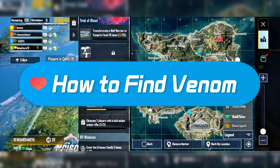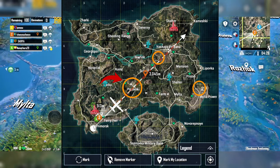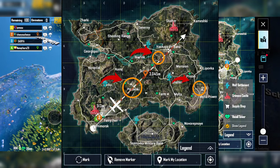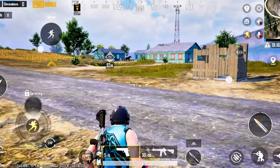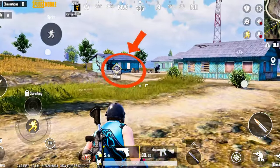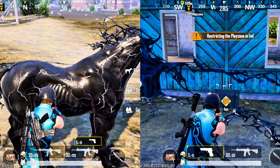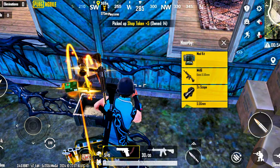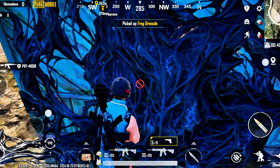We've spotted Venom in a few places around the map, starting with the area near Pachinki. Other locations include just south of Yasnaya, the top of Jorgopol, and around Milta Power. Venom's powers can be found in these spots. When you're within 400 meters of one, your screen will show a pop-up to guide you to the exact spot. Each location usually has two Venom powers — one can be taken from a horse, and the other from a crate. Venom powers are also scattered all across the map, so just watch for that pop-up.